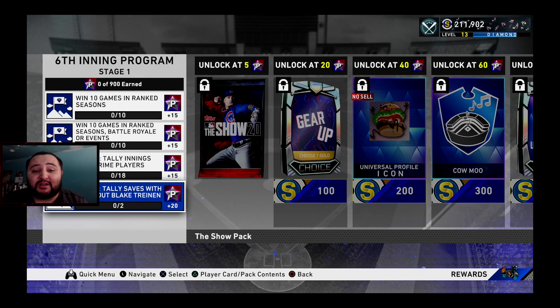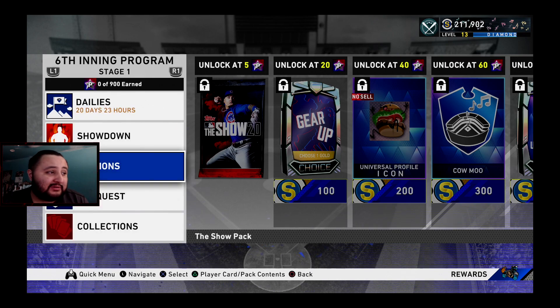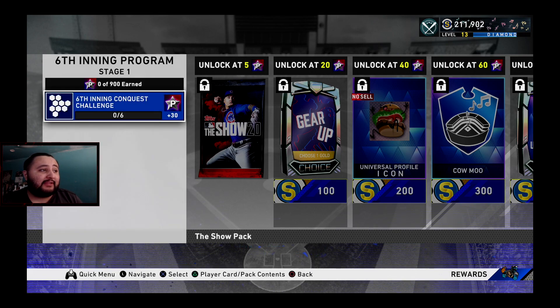Tally saves with Breakout Blake Training. If you guys didn't check out my fastest way to unlock Blake Training, go check that out because it's the fastest way to get that card. Once you get it, tally saves with Breakout Blake Training and you'll get 20 program stars for that.